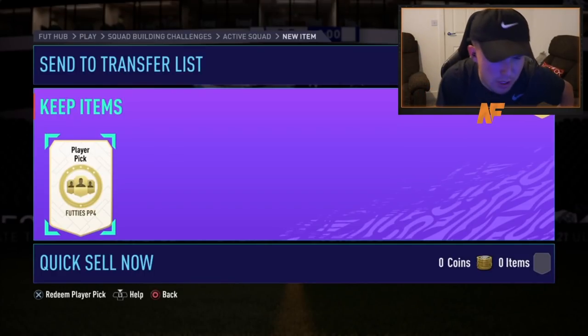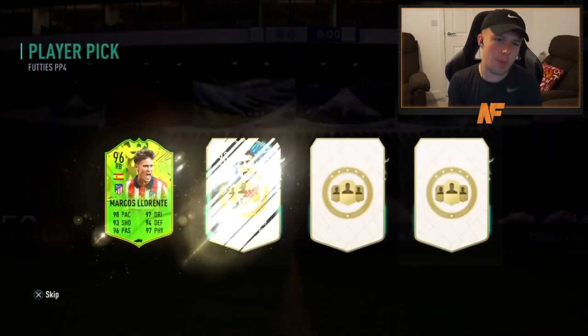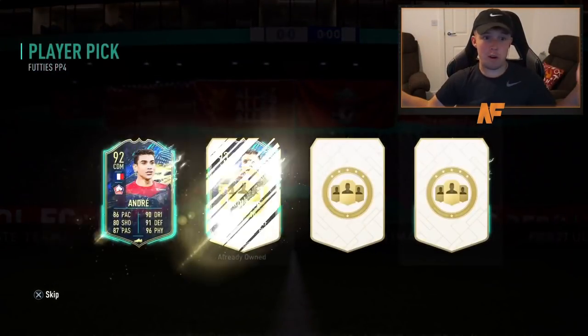Mike in the house — number twelve of the player picks. The last couple weren't too bad. I'd probably take Llorente there — the board isn't bad but Llorente is easily the best option to take, and I assume that's probably who he's going to pick.